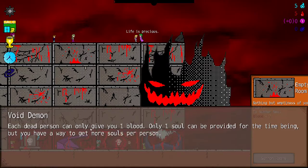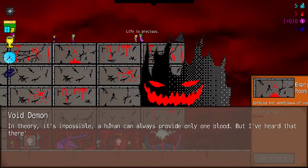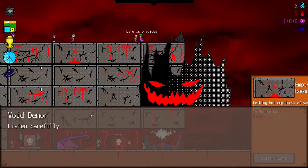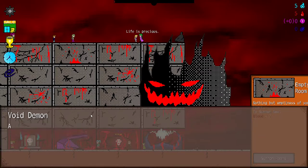Can I get more blood? In theory it's impossible — a human can only provide one blood, but I've heard that there's a lethal artifact that gives more blood, though I haven't seen it. So what's the use of soul and blood? Listen carefully, rookie. Blood can be used to summon all kinds of things: new rooms, new demons, or new void cannons. And soul can be used to upgrade the room and your black magic.